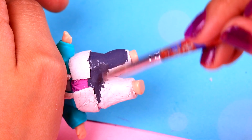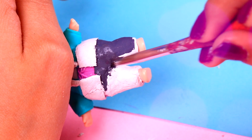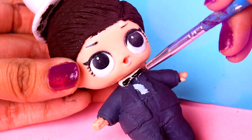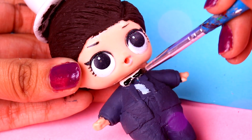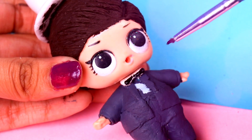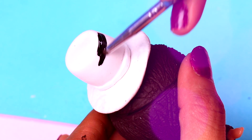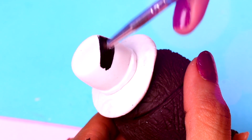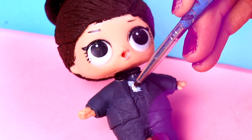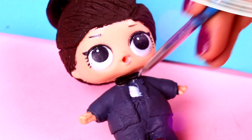Now it's time to paint the groom's suit. What do you think about using the color grey? I really like it! The bow tie will be painted black so the groom looks more stylish. Be careful when painting it because his bow tie is super tiny, so make sure to make it look super pretty. We will also paint the hat black so it combines with his bow tie and the rest of his suit. Finally we will paint a last tiny detail to make it look like a shirt.